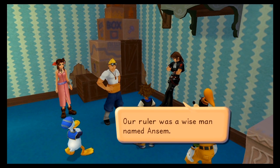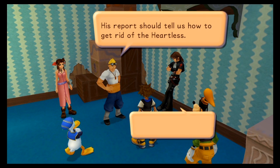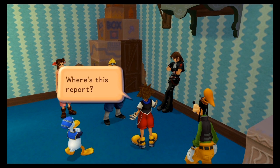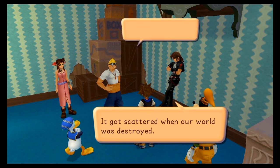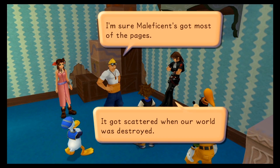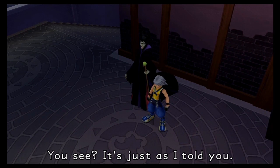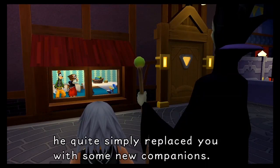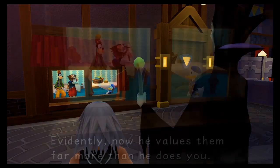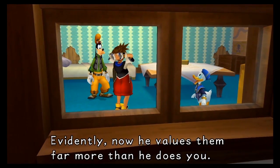At least at this point she is the ultimate villain of this game. And this is pretty much telling you that over the course of the game you can find the Ansem Reports — basically eleven reports which give backstory about Ansem and what he was doing.